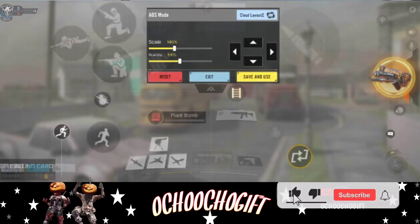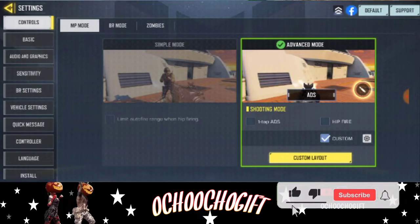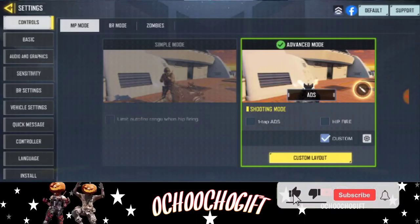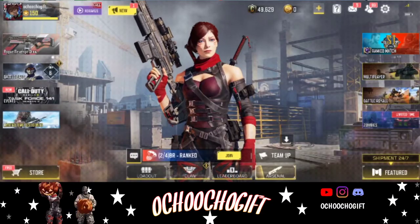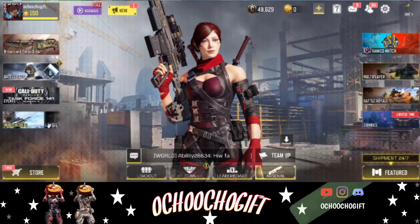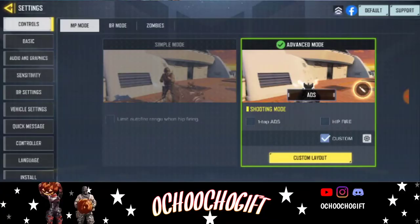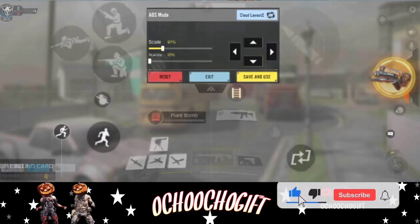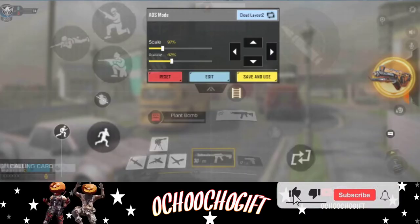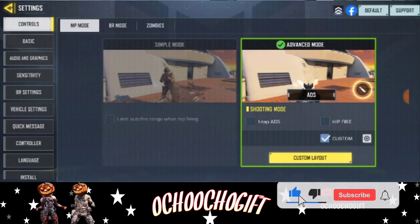Once you're done positioning it, click Save. Now if you go into a real match it'll be back in place and you can quickly switch weapons. I always keep my capacity very low, so that's why I prefer using the one-tap weapon switch — it helps my game run easily and fast.